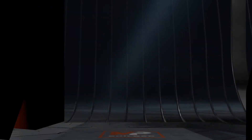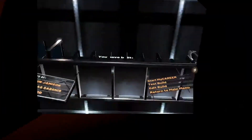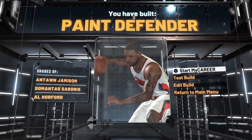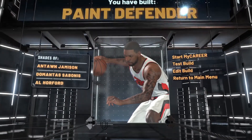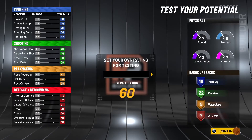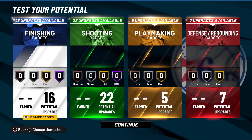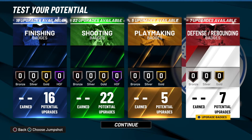For archetype, I'm going with post scoring over spot-up because it is LaMarcus Aldridge and he gets most of his work done down low. You also get the name 'Paint Defender,' so people won't even realize you're going to have 22 shooting badges on this build — you'll really be able to shoot lights out.